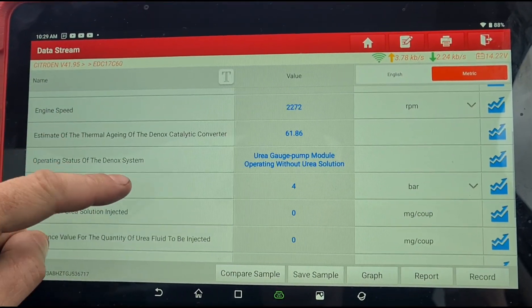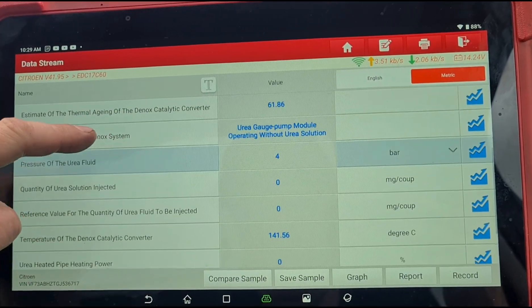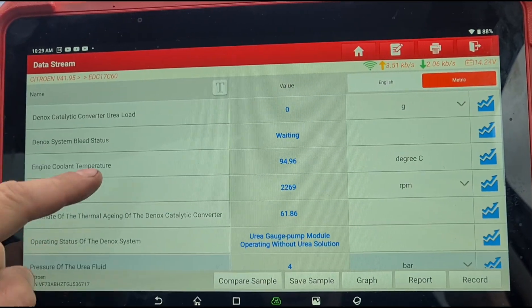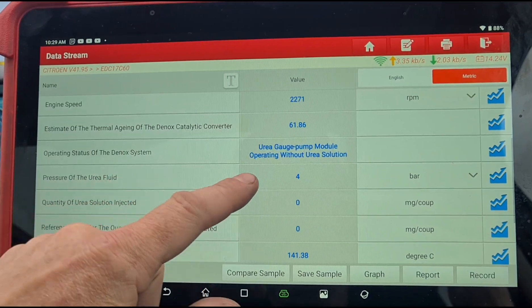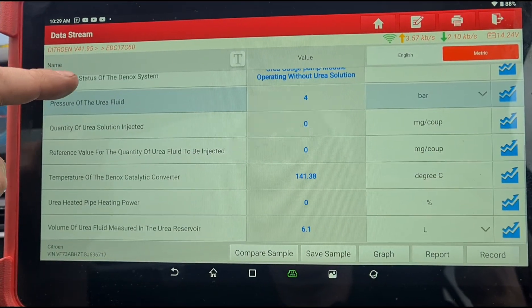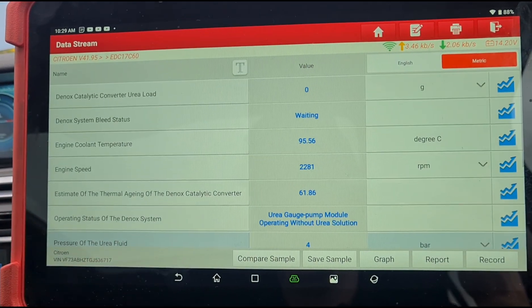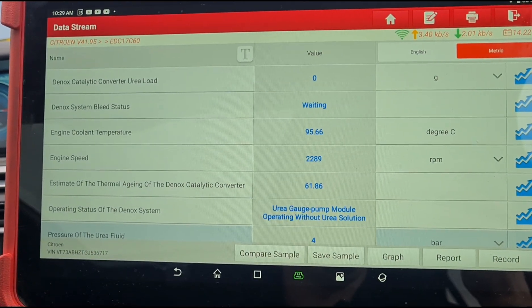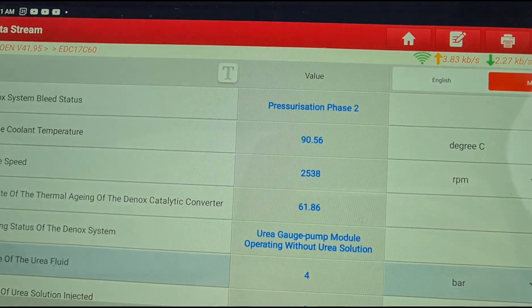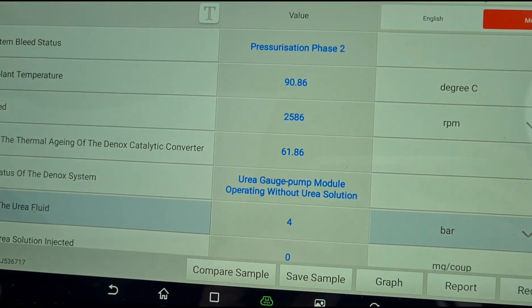The vehicle is already hot. You can see we've got a four bar pressure reading from the AdBlue tank. Once this starts to bleed up, we should receive about 5.5 to 6 bar pressure. If that doesn't happen, we know we've got an AdBlue tank error — it's a very common fault with the pump. The pressurization phase has started and we're not getting any pressure increase here.